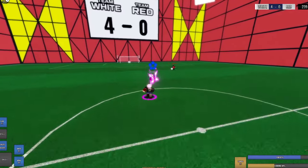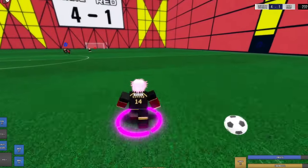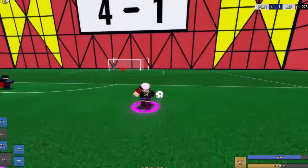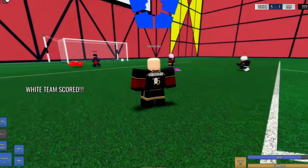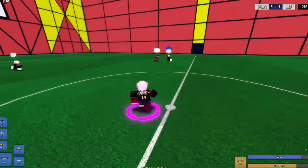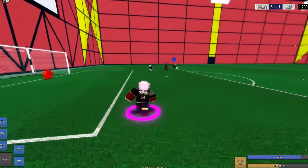Uh oh, they might actually score. There is no way we actually let him score. Okay okay, works out — hits the pole and then we score it in. Alright, teammate got it, pass it over to me, I'm free. Nice — that was an accident but it's whatever.